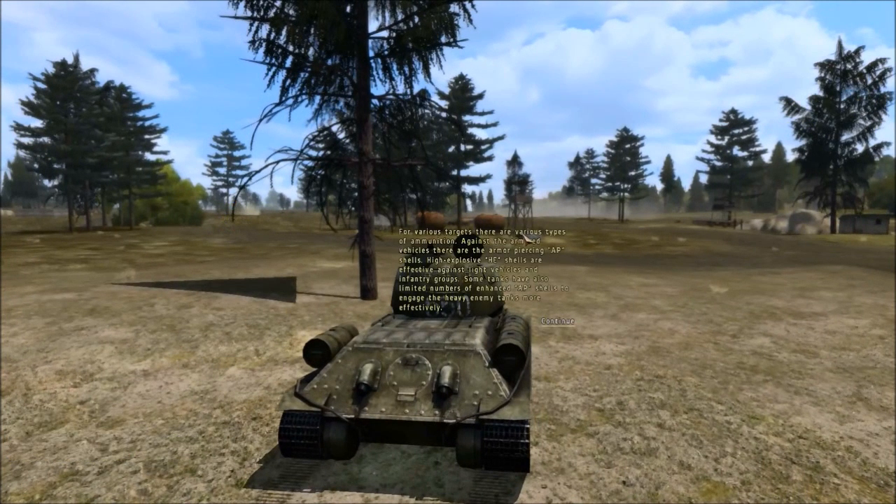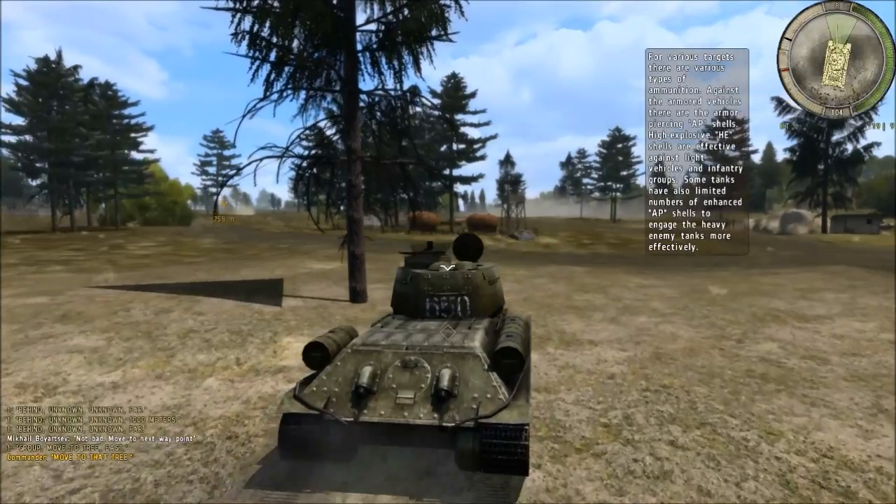For various targets there are various types of ammunition. Against armoured vehicles there are the armour piercing AP shell. High explosive HE shells are effective against light vehicles and infantry groups. Some tanks also have a limited number of advanced AP shells, enhanced AP shells, to engage heavy enemy tanks more effectively.